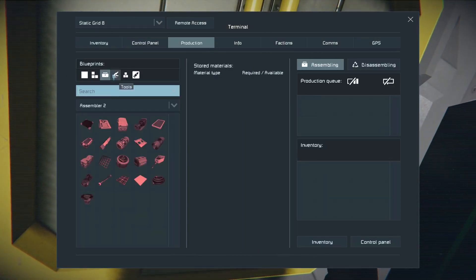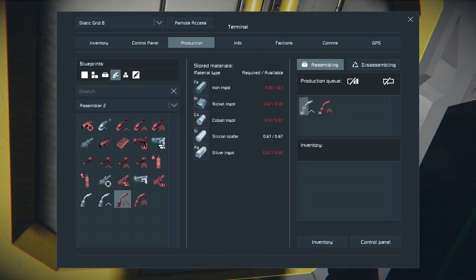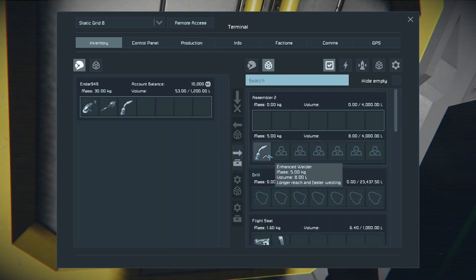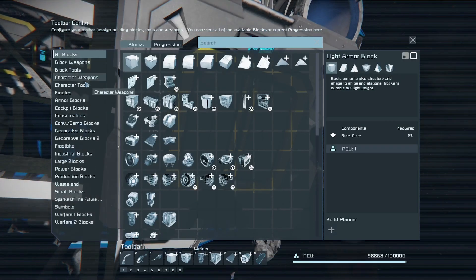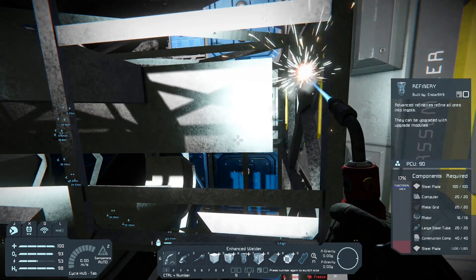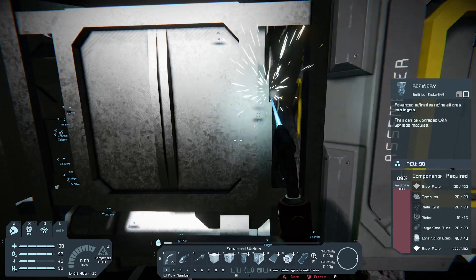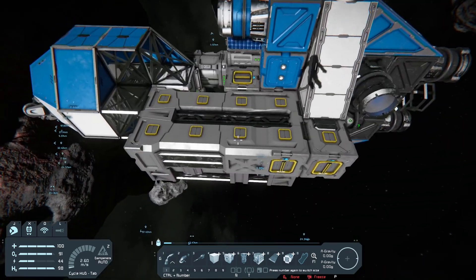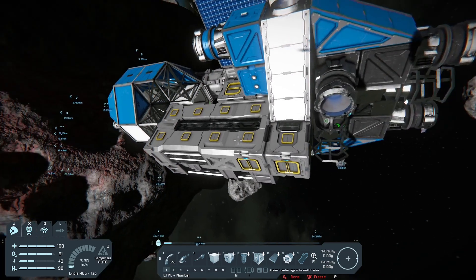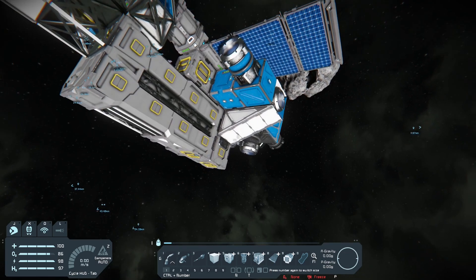One way to speed up welding is by making a more advanced welder. You can make an enhanced welder, which you should have resources for. Any more advanced welders like the proficient welder need silver, and we don't have any silver. But take the enhanced welder, go into character tools in the menu, drag the enhanced welder down and replace it with your current welder. Then you can weld this up a lot faster. And there we have it - we've replaced the basic refinery and assembler with the large refinery and assembler. Now we've got all this advanced production capability, and our next priority is to upgrade the ship's power supply.